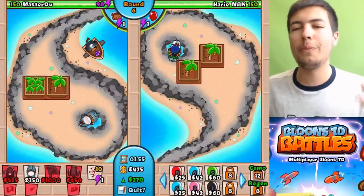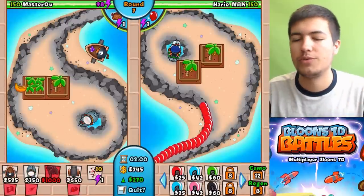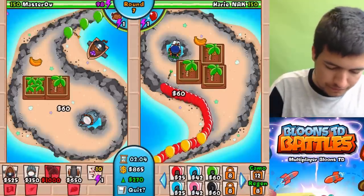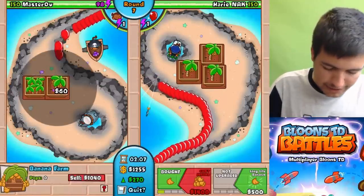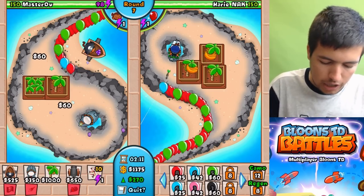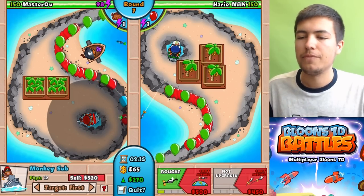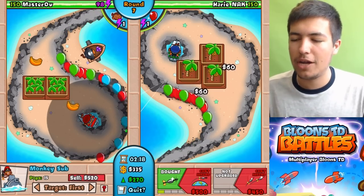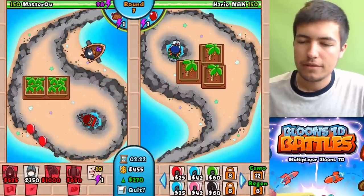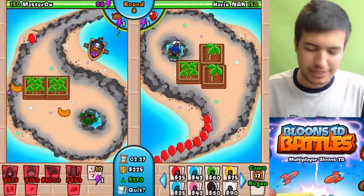We need to upgrade to banana plantation - there we go. So we're going to get two banana plantations, hopefully before round 12 or so. But I think we might need to upgrade this guy quite soon. Once we've upgraded this, I'm going to upgrade the submarine just a little bit more because he needs to do some damage, especially with barbed darts. Taking them all down right now. And advanced intel as well - it would just keep us that much safer.